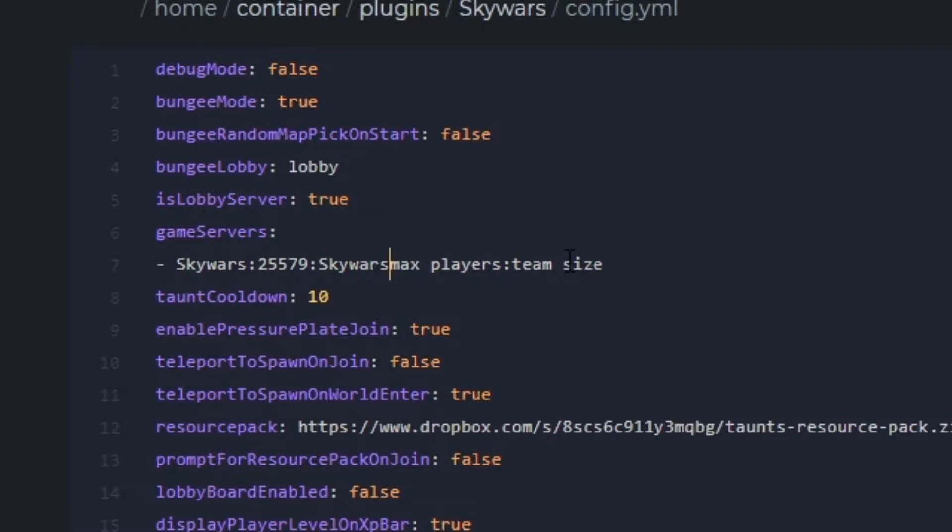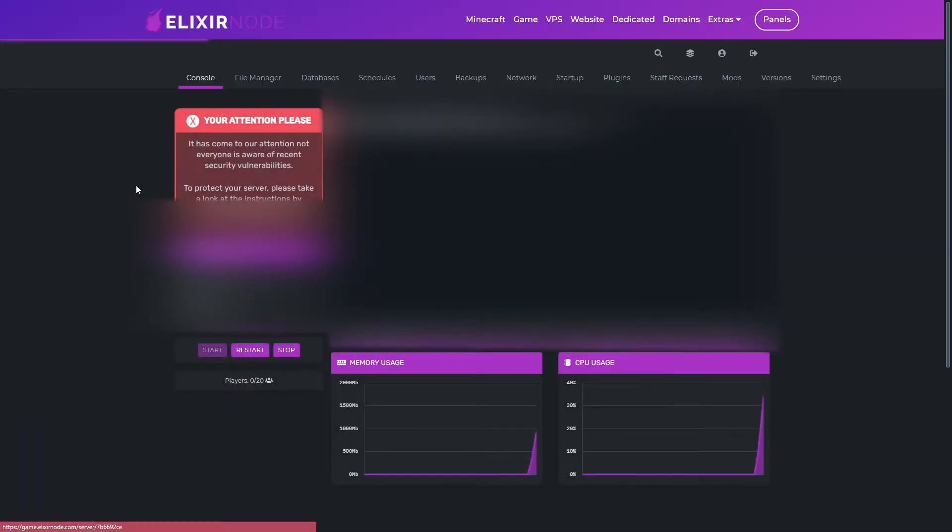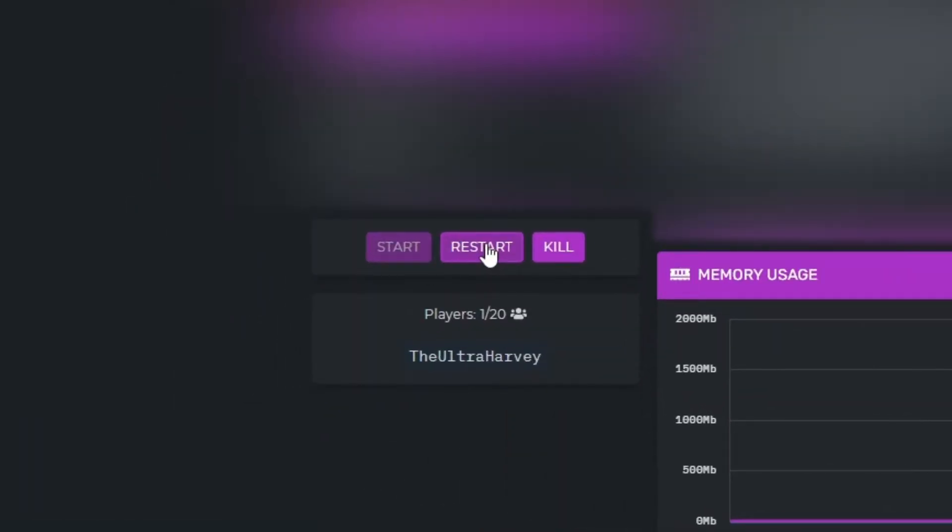Now set the display name for your server — I want mine to also be Skywars. Set the max players — I set minus four — and the team size, which I'm making one. At the end, you also need to add your IP for your Minecraft server, because without it the connection won't work. Save that file, head to your console, and restart your lobby server.